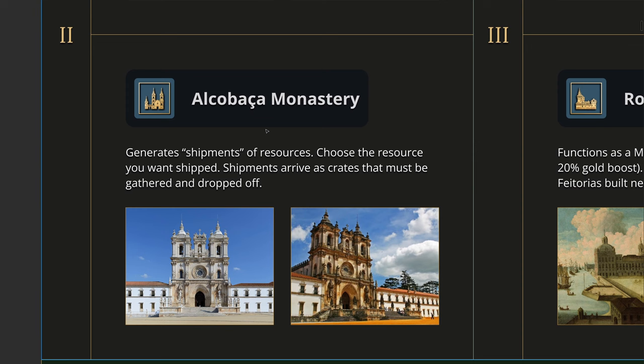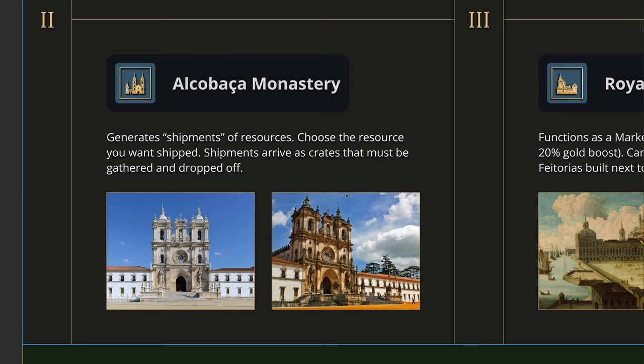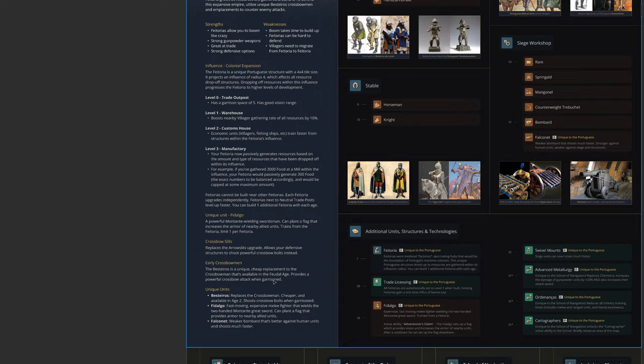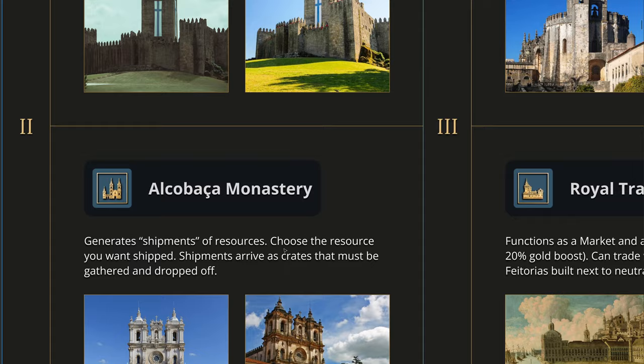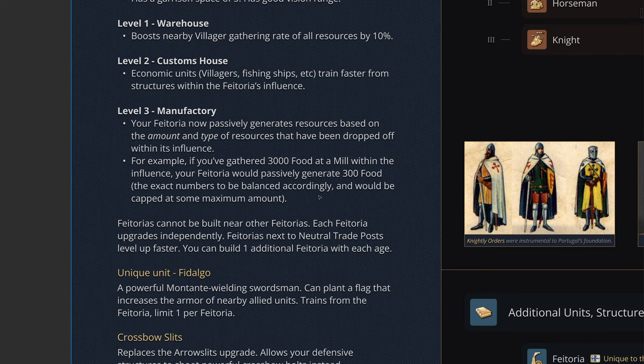The second Feudal Age landmark is the Alcobaça Monastery, inspired by AoE3's shipment system. It generates shipments of resources — you choose the resource type and it arrives as crates that must be gathered and dropped off, at which point you gather much faster. The great synergy here is with the Fatoria: since the resources come as crates that you drop off, the Fatoria absorbs those resources and levels up faster, while ultimately helping the Fatoria passively generate those resources.